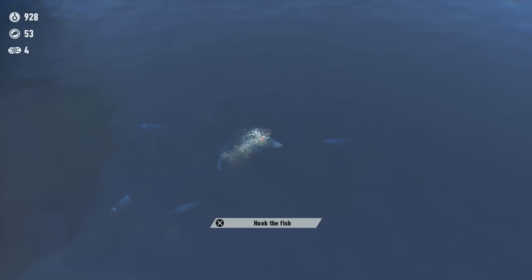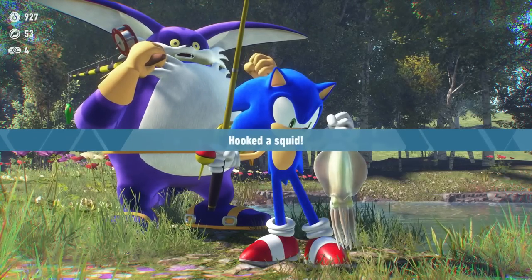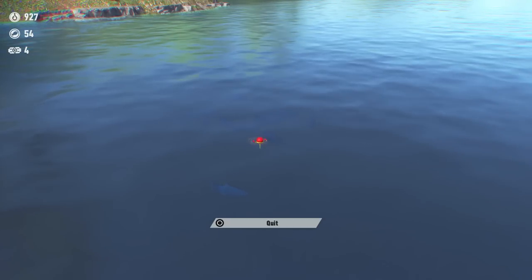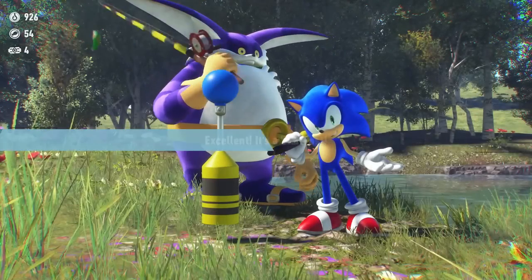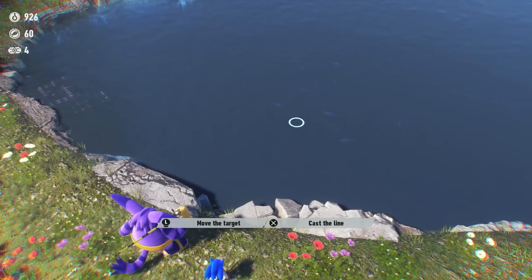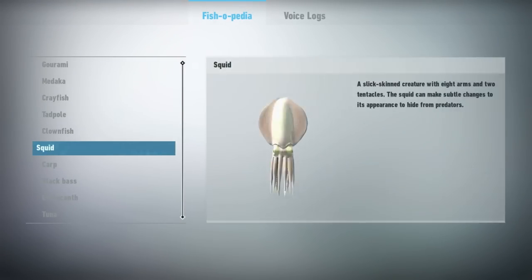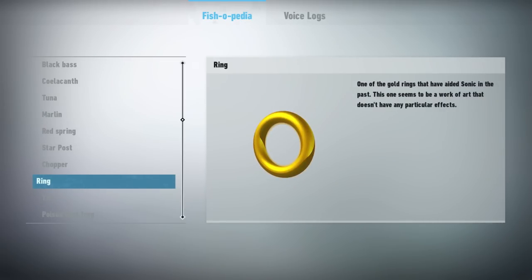Let's go for another. Give me something good. Whoa, it's a little squid! I don't think we get many tokens from ones we've caught previously. We're gonna let this one in — it's a star post! It's so weird how many little bits of debris from the levels are inside there. Let me go to the Fishipedia. Do these things show up in the Fishipedia? They're here — it's a Red Spring, Star Post, Chopper, Ring. They're all in here! So that's neat to know.